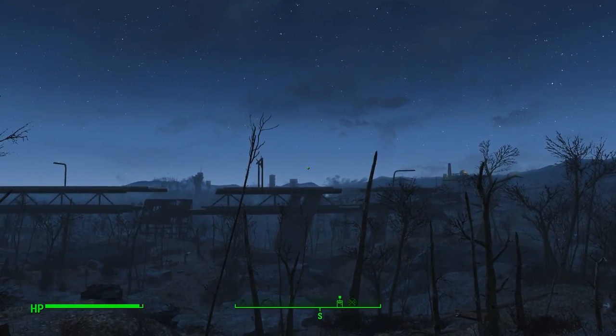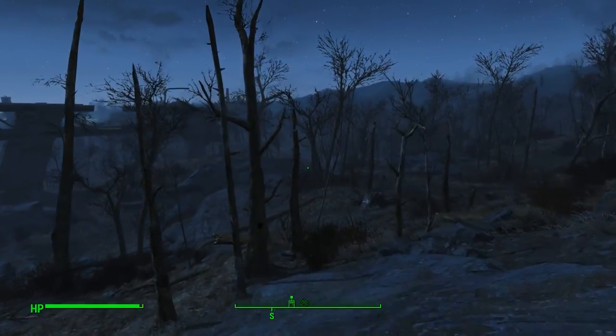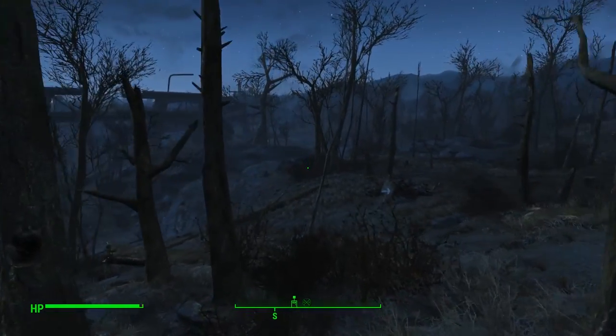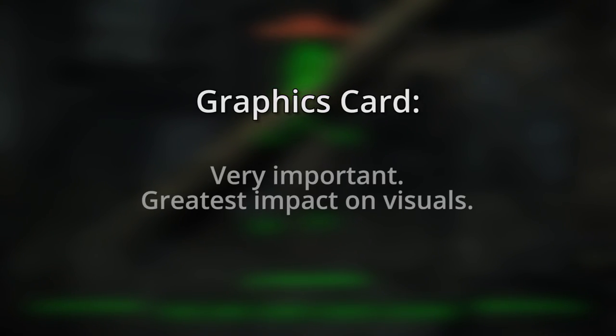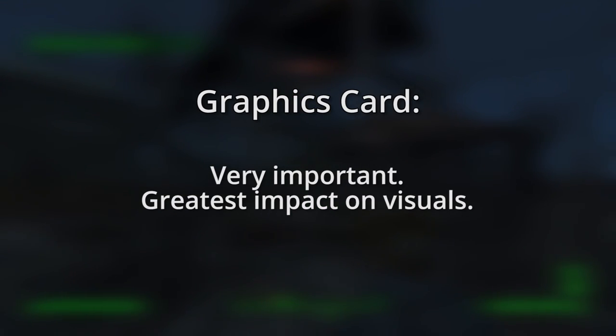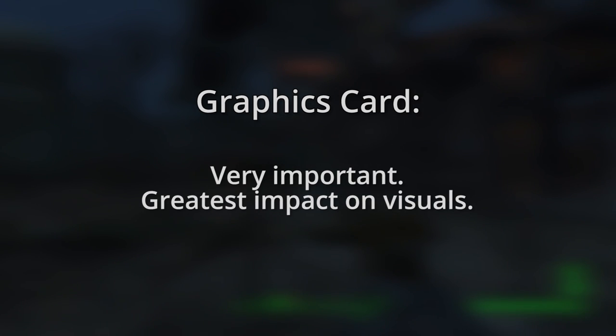As an open-world game, Fallout 4 has a high draw distance, meaning that the game renders objects that are far away from the player, which requires significant graphical power in its own right. With that in mind, the most important computer component for playing Fallout — and really, almost any game — is going to be your graphics card. Assuming you don't have any other bottlenecks, your frame rate and level of graphical detail in Fallout will be largely dependent on the quality of your graphics card.